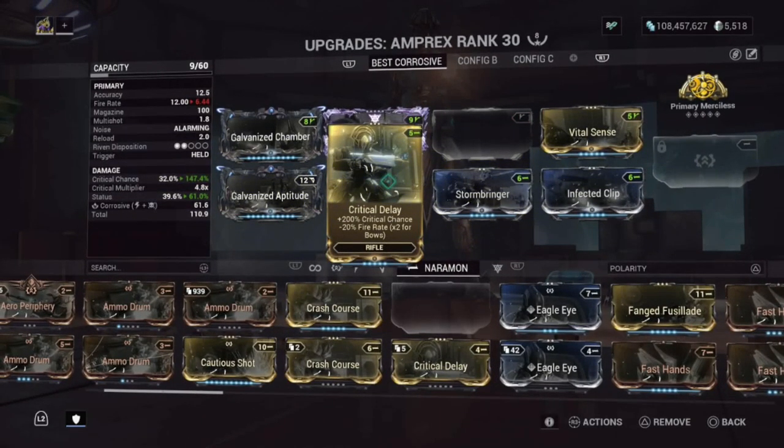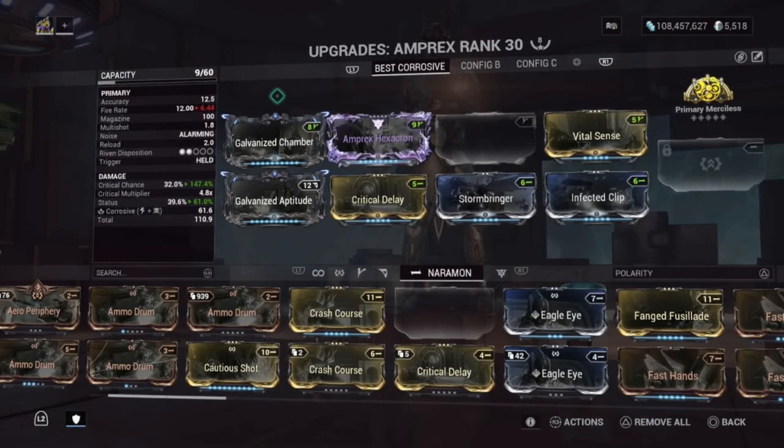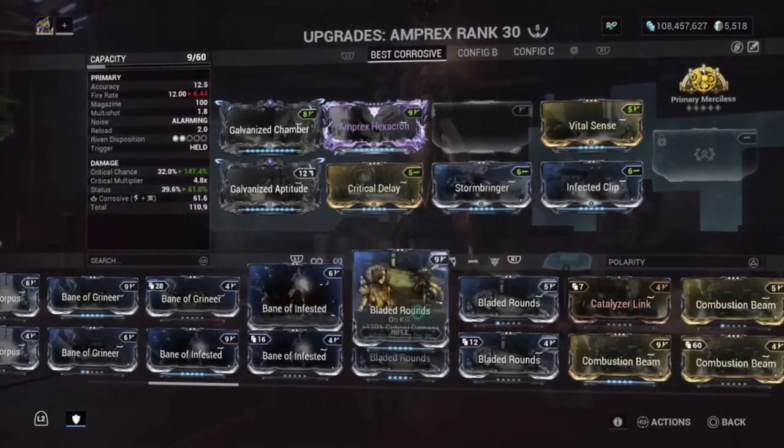Crit Delay: 200% critical chance, -20% fire rate. We don't care because this is not a bow, but yeah, it does decrease the fire rate. I think it should still be fine because this is a hold-to-fire weapon, like Ignis Wraith. Why should fire rate matter? Do you really need fire rate for a weapon like this? Possibly not. I think not most of the time. So yeah, I guess forget the fire rate.